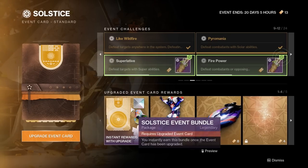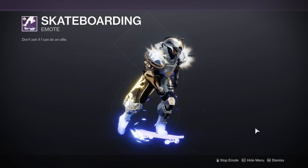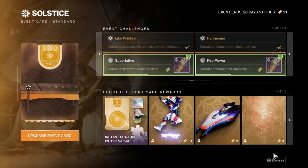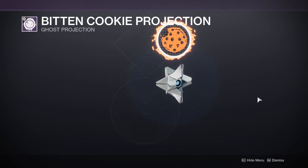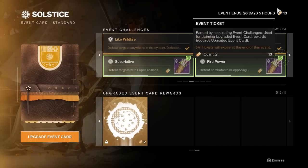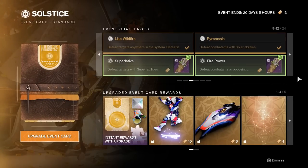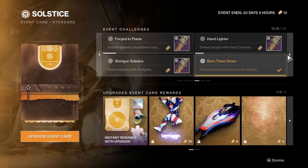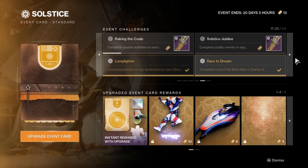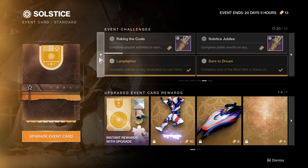The bottom half of the event card is an absolute cash grab from a multi-billion dollar company, so please do not buy it — it's a complete ripoff. The event tickets you earn via challenges on the top half are a tie-in with the bottom half battle pass, so you can just ignore it. The only thing of importance on the screen are the challenges that award you kindling, as upgrading your armor for good looks and high stats is the whole point of the event.